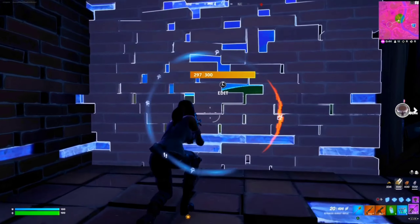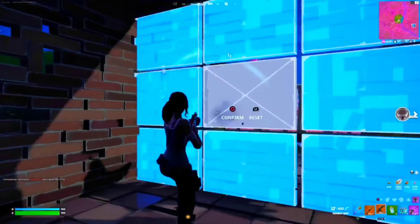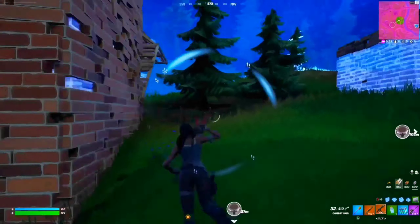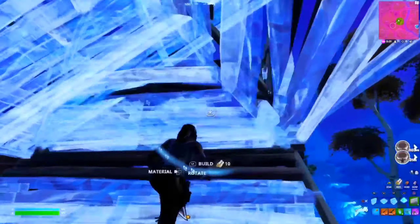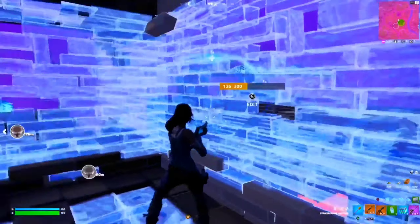For a shotgun, you should probably lean more towards carrying the Striker as it is the most optimal shotgun this season, but again it's all about personal preference. You also want to carry an SMG as they are still really good this season, and for the last two slots you can either have heals, shockwaves, or Rift-to-Gos, which are actually in Arena this season as well.